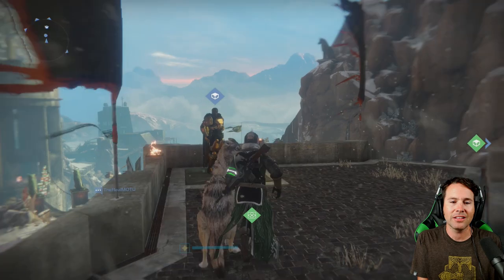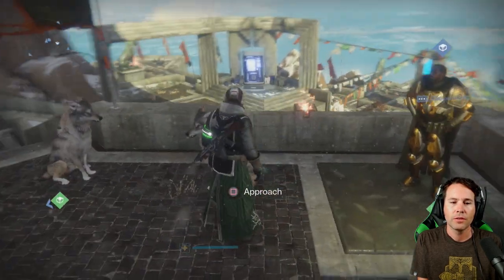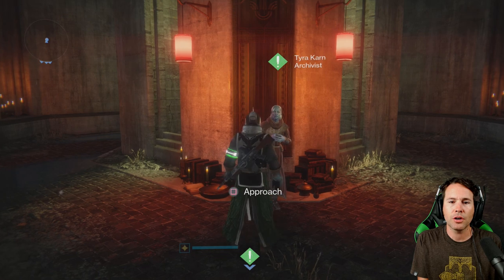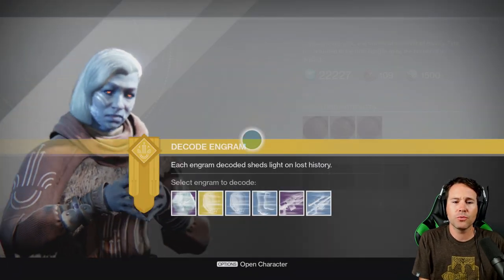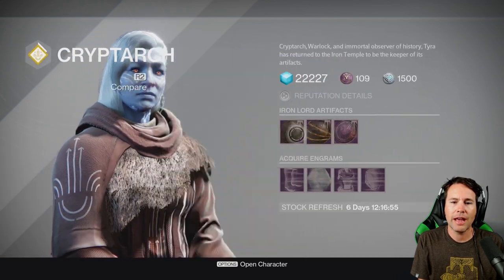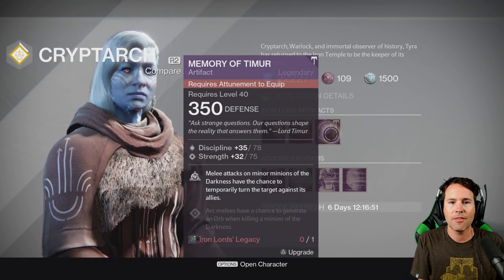And then of course you have Lord Saladin himself, perched right here. This is his new home. He says, 'What can I do for the young wolf today?' The young wolf — that's our new name, guys. Inside here you got Tyra Karn. She's a Cryptarch. You'll get a lot of stuff from her. First and foremost, she sells the Iron Lord artifacts, baby. Three right now to choose from: Memory of Jolder, which is the one I got, Memory of Silmar, and the Memory of Timur.